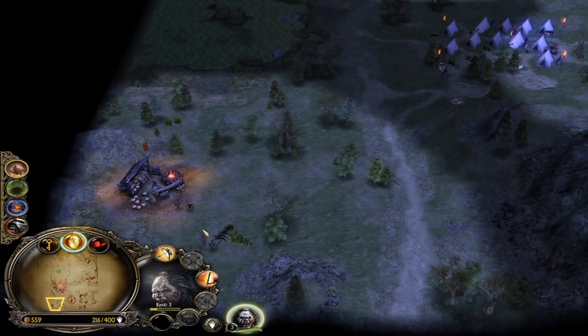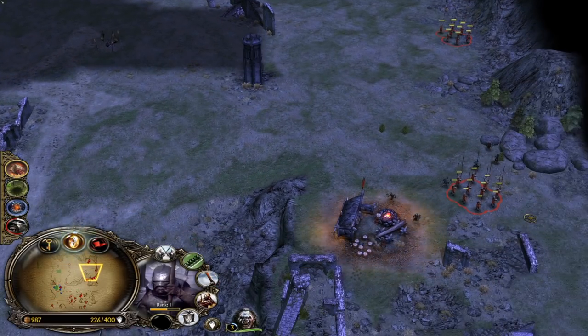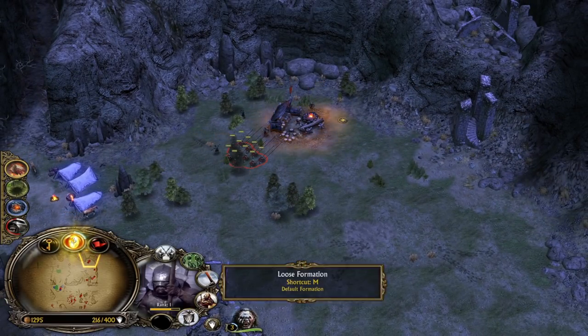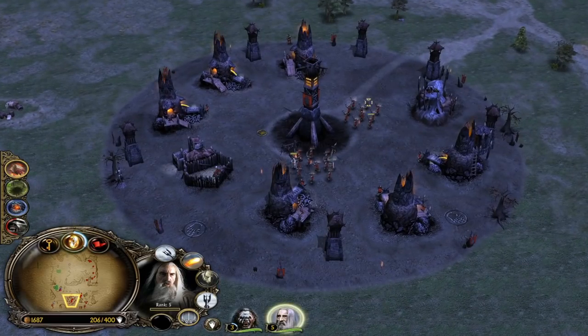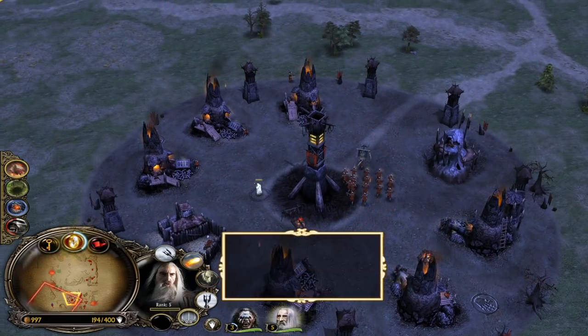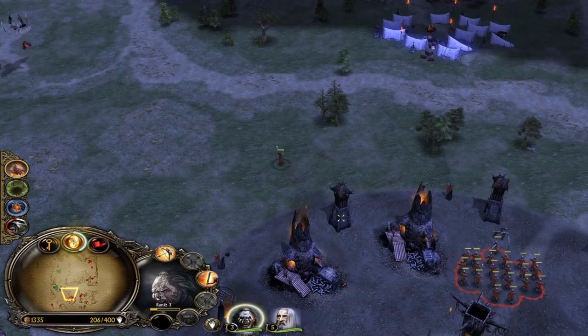The only good thing for us is that we have enough money right now. Even though we look poor, we're investing 5,000 for Saruman. Let's peel back - I want to group the Pikemen at the top right side to attack the outpost at the bottom left side one more time, this time with Saruman, once the eagles are gone. They don't have much time left anymore.